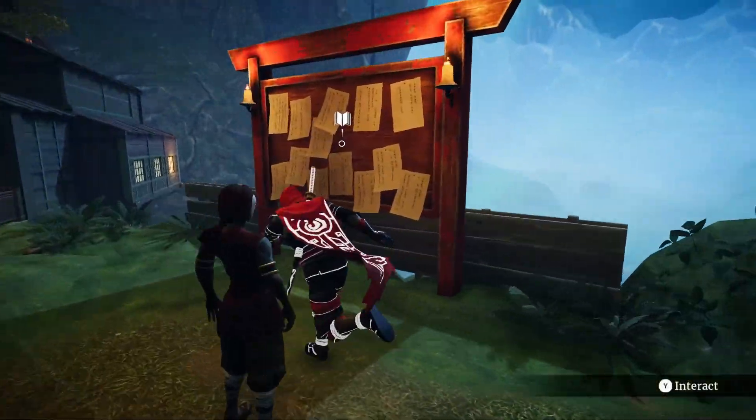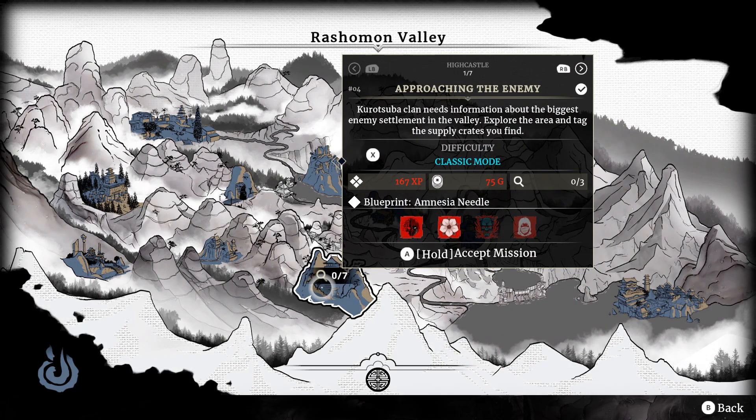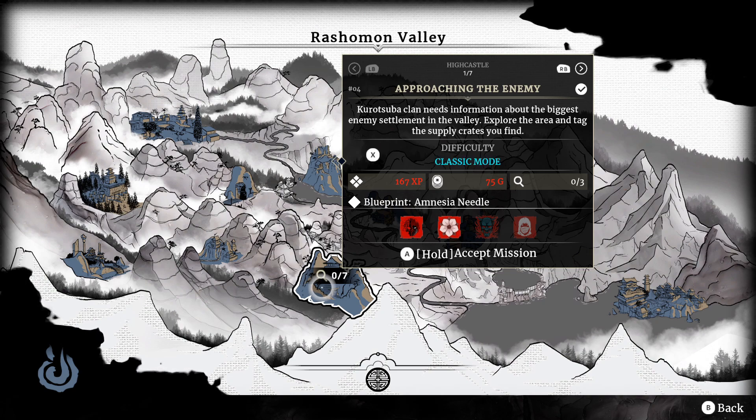You can activate the Classic Mode by simply checking the mission board and pressing a button. You can switch between Normal and Classic Mode seamlessly, both in single player and multiplayer modes.